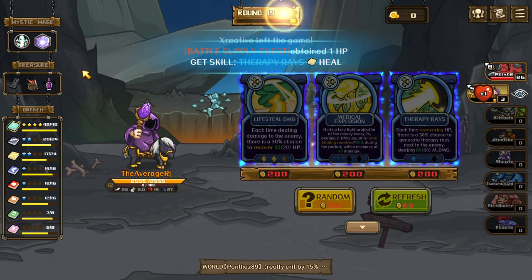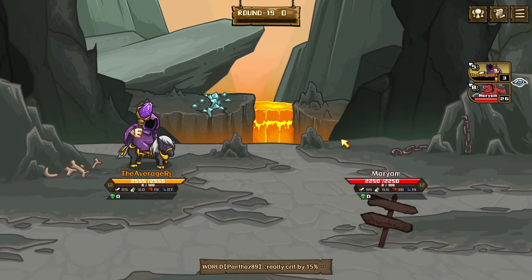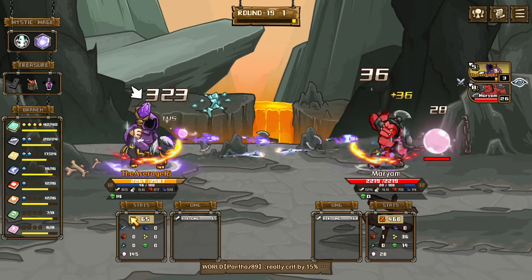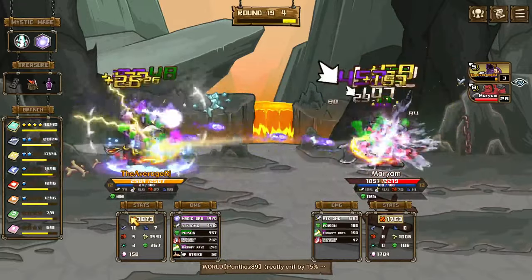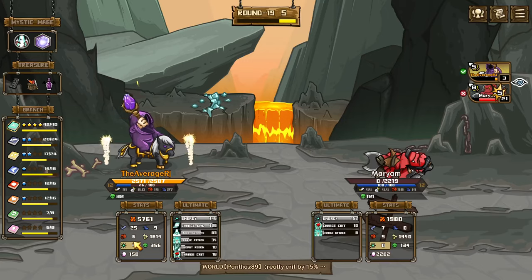We got therapy raise which is a rare, and we got HP. Let's do something. Come on — yes, let's go! Magic orb did fat damage.